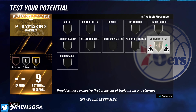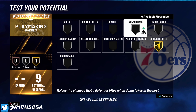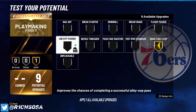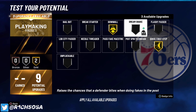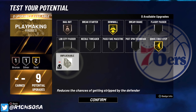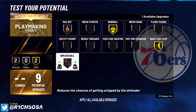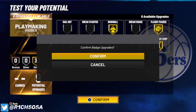For playmaking badges, the first one I'm throwing on is quick first step on gold. You can consider gold flashy passer — it's a really good badge. Downhill on gold is the badge I definitely want to run because it's going to make a huge difference. You could go with bailout or even unpluckable, but if you want to help your teammates get their takeover, throw on flashy passer.